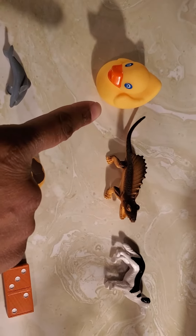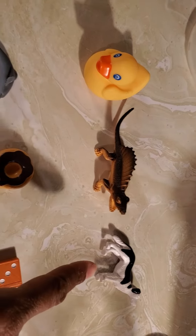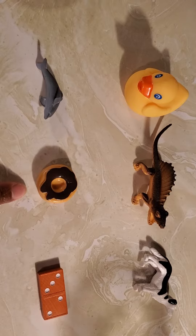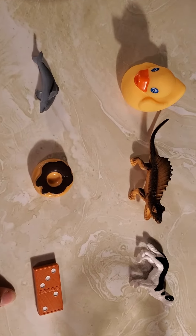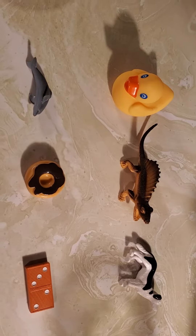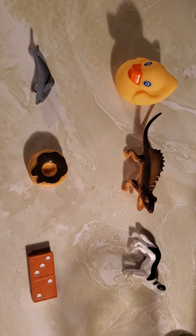And let's see what objects we have over here. Oh, we have a duck, we have a dinosaur, we have a dog, we have a dolphin, a donut, and a domino. Duck, dinosaur, dog, dolphin, donut, dominoes. All of those things start with the letter D.